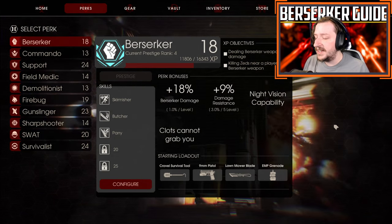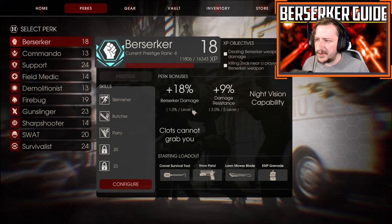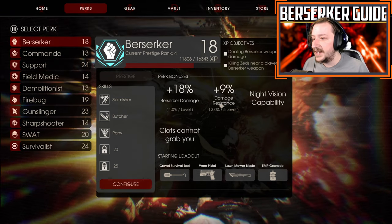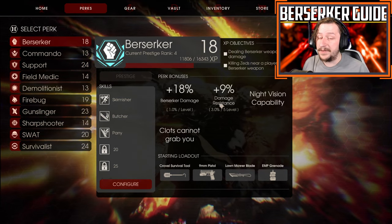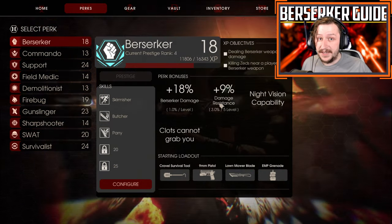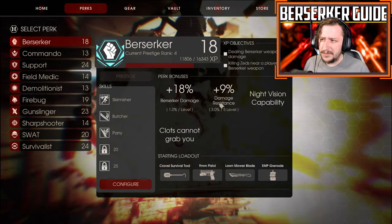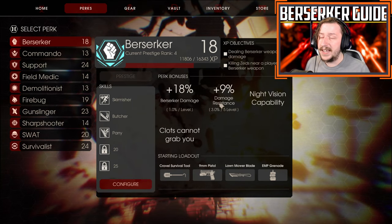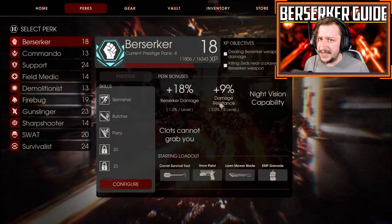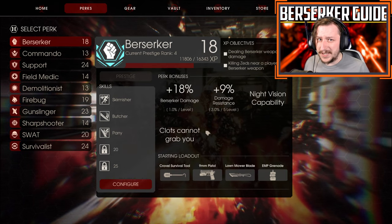Let's talk about the Berserker's passives. The Berserker has bonus damage with all of their weapons — pretty basic, every class has this. They have damage resistance 3% every 5 levels, so every 5 levels you get a 3% passive damage increase against everything. There's also a hidden ability — it's hidden to Berserker — where you take less damage over time because overtime effects affect you less than every other class.